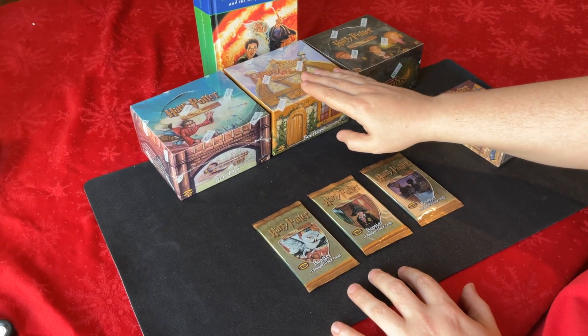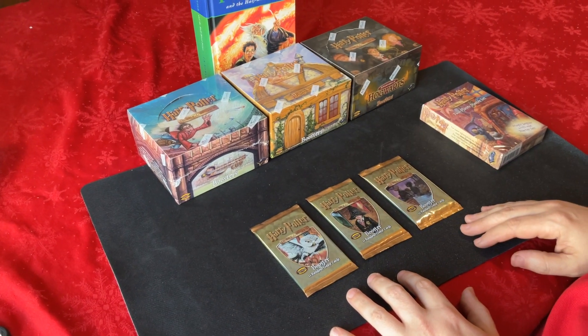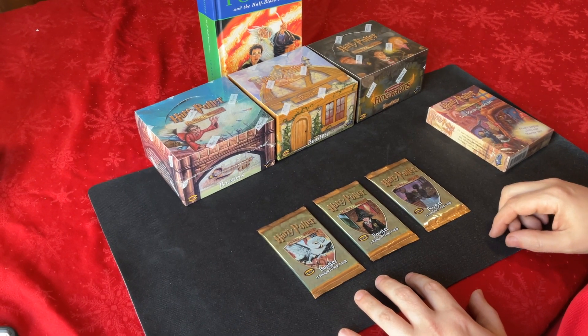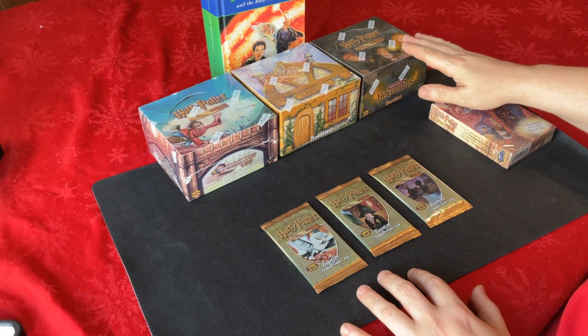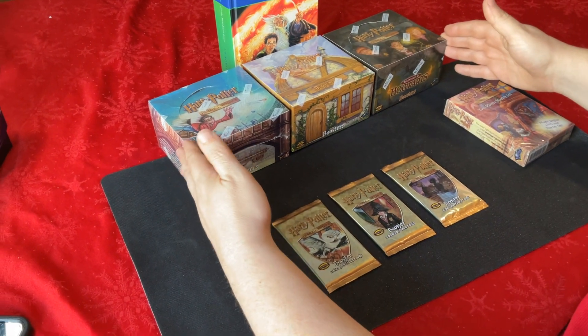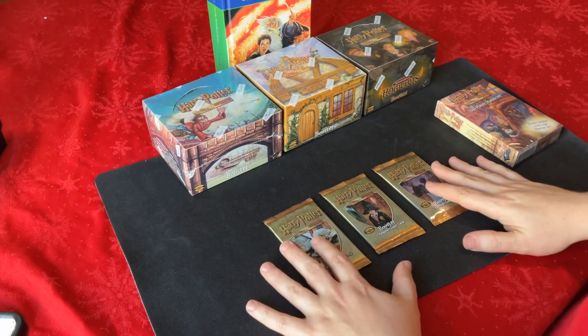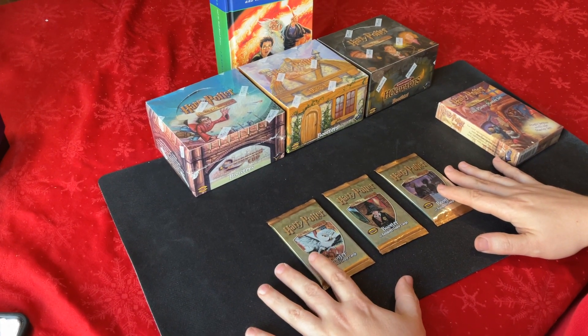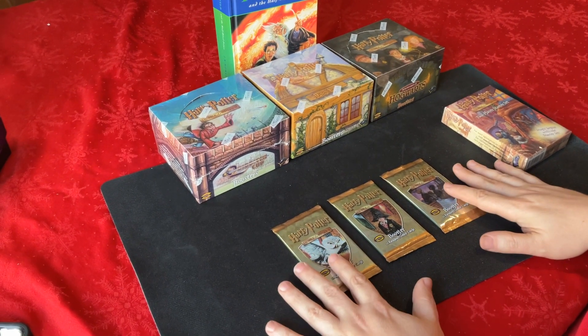The second expansion was Diagon Alley. I'm forgetting offhand what it introduced — I think it might have been locations. Then Adventures at Hogwarts. These three expansions, plus the base set, are all based off of the first book, Harry Potter and the Philosopher's Stone or Sorcerer's Stone, depending where you come from.